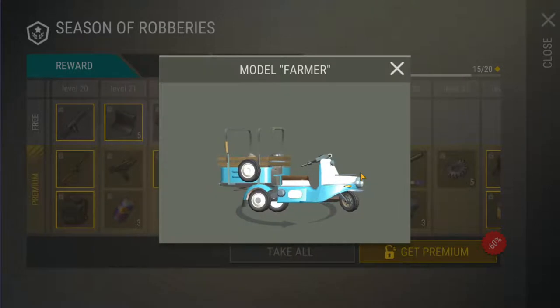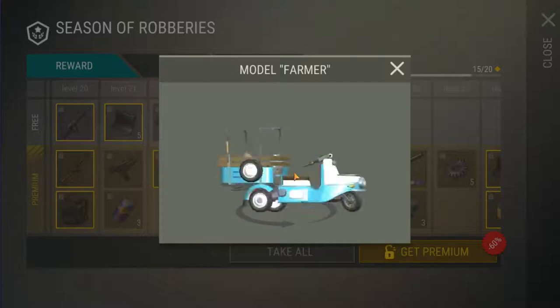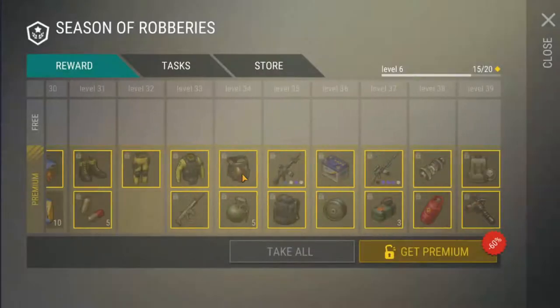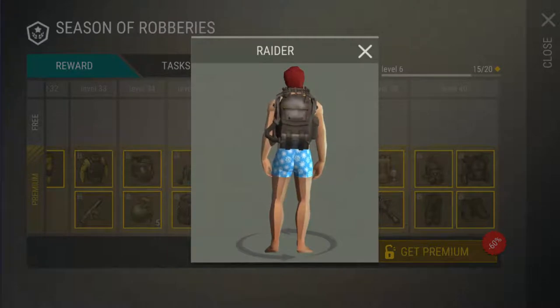So they've changed it up this time. The elite skin for the season is at the free-to-play section. Last season, and basically all the ones before that, the elite skin was the last thing to unlock in the premium pass. Now you get it in the free-to-play, and instead in the premium, if we jump all the way to the end, we have the Raider backpack, which looks quite cool. My Facebook just blooped — I apologise, I'm going to mute that before it does it again.